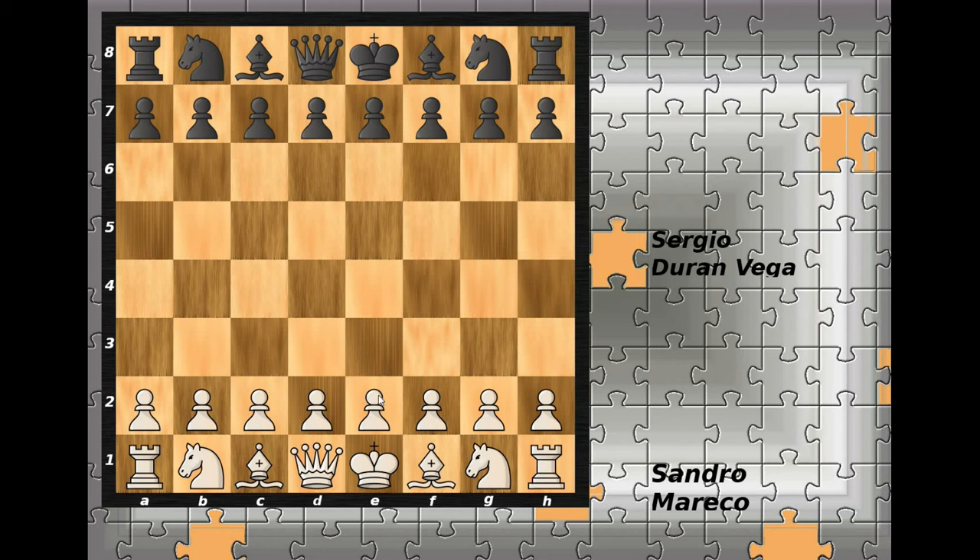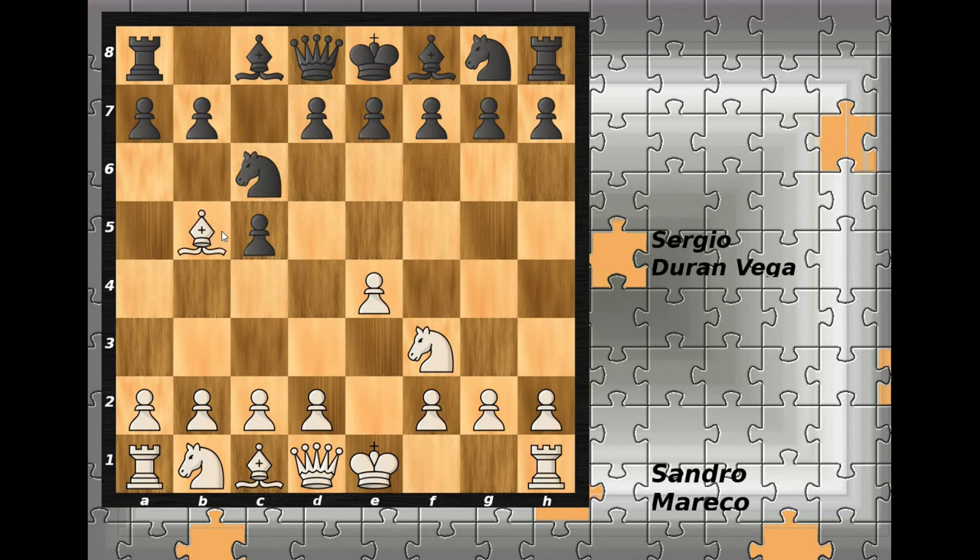Sandro Mareko had the white pieces and he started with e4, c5, Nf3, Nc6, Bb5 — and we have the so-called Rossolimo attack in the Sicilian Defense. Black plays g6, white castles kingside, bishop goes to g7, and now c3.